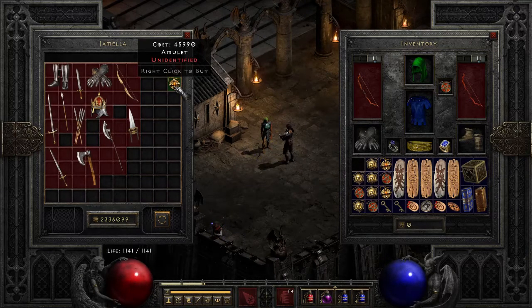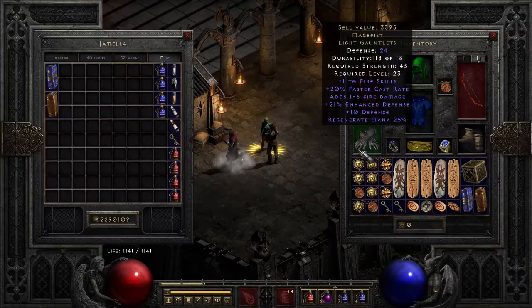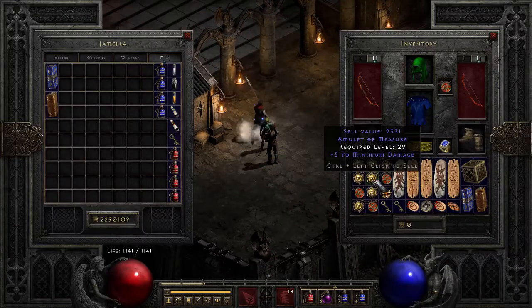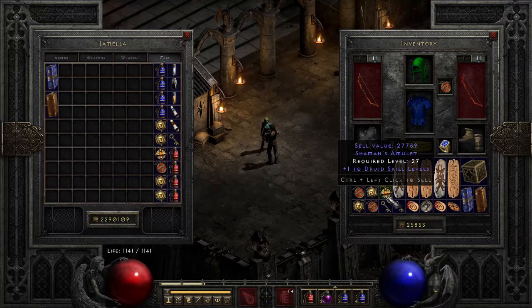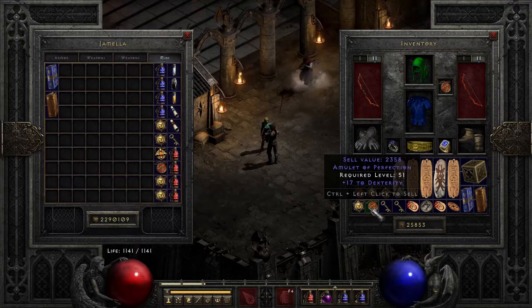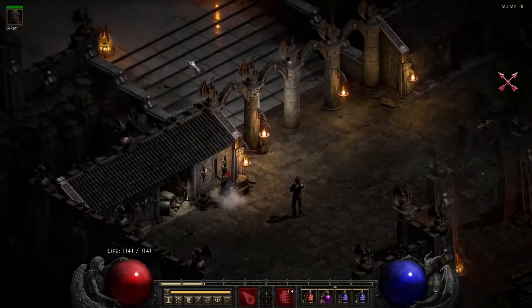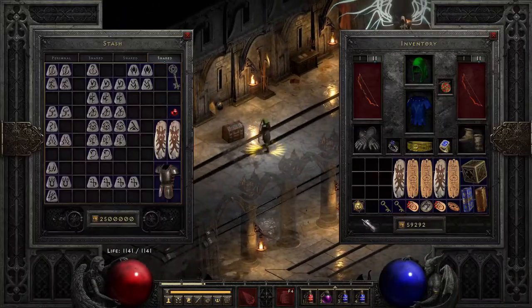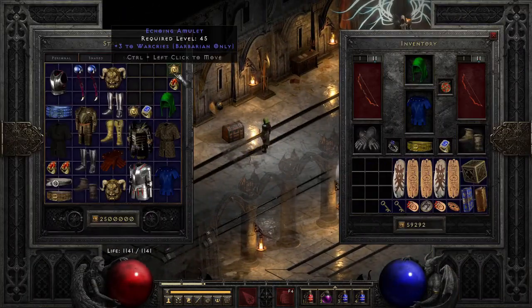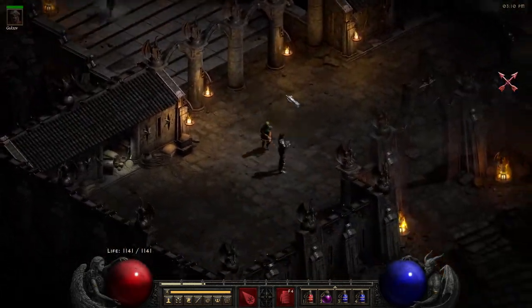We'll buy in small batches and use the trade inventory, because if we accidentally sell something we shouldn't, we can buy it back. First result: plus-3 war cries amulet — that's somewhat nice. Let's keep that in case we want to build a shouter. Good thing to have.